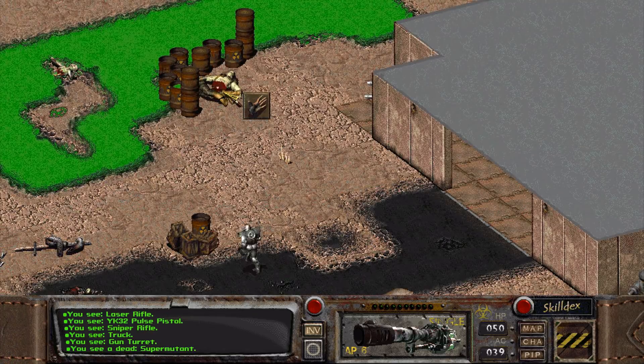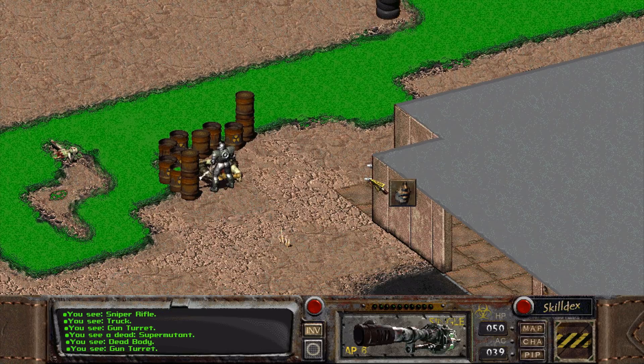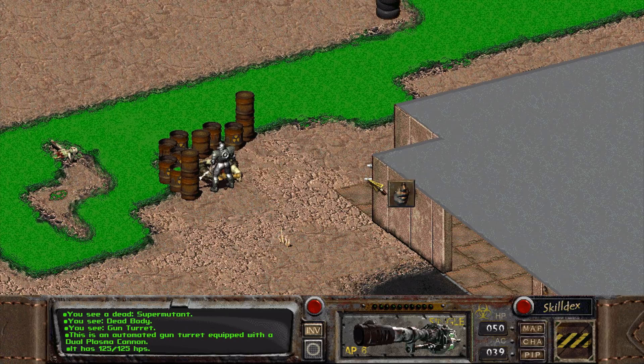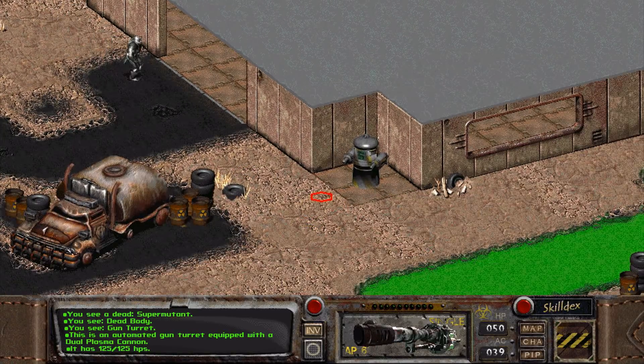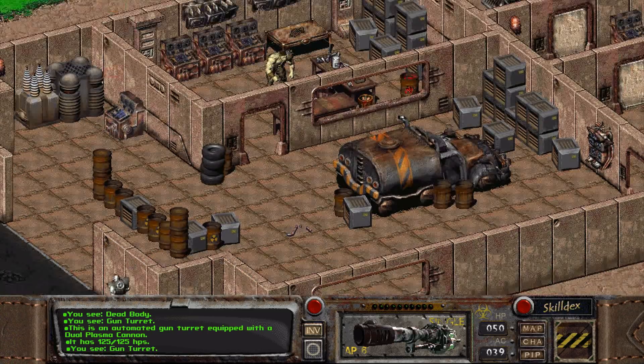Let's see if they attack us. Hello? Dead body — lots of stuff. Nothing going on. This is an automated gun turret with a dual plasma cannon. Ouch — if it's that thing, it hurts. Apparently they're not attacking us.